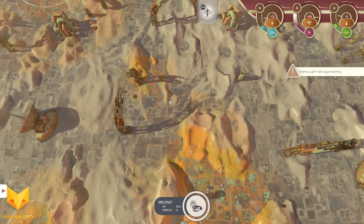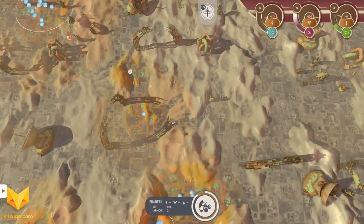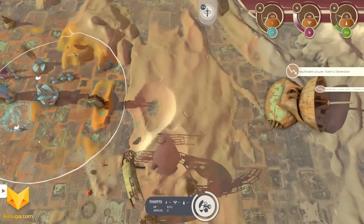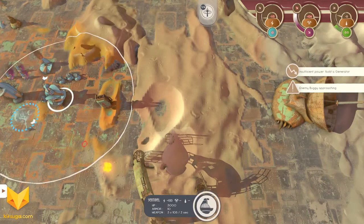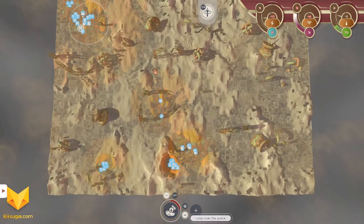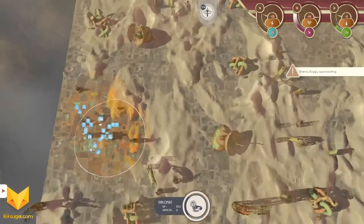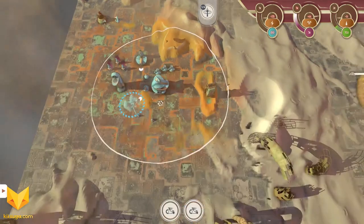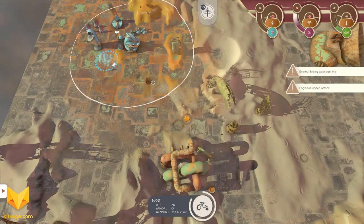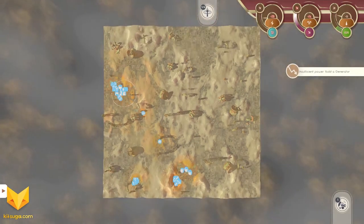There's an enemy missile launcher right there — you can see it just took out my units as they were driving by. The base is under attack. That missile launcher may be able to attack me without any repercussions, which would be bad. I thought I had that air factory producing some aircraft. That obnoxious beeping sound is insufficient power — it's telling me I don't have enough power.